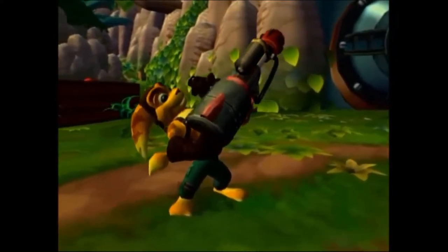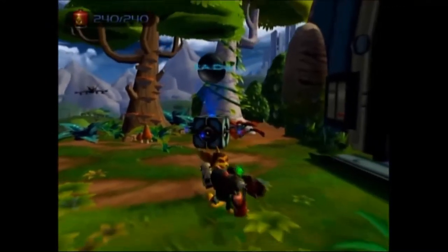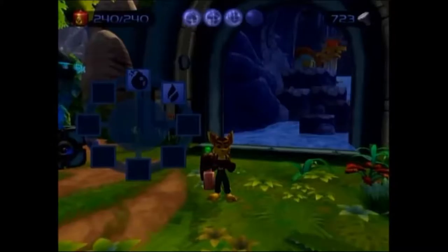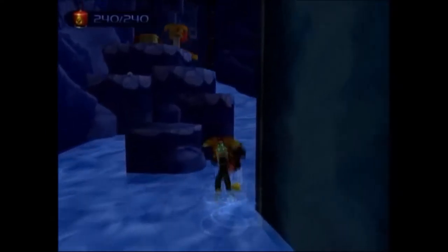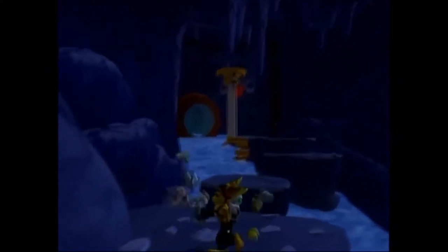We're maxed out. Alright, cool. How do you switch between gadgets here? Oh — I held down triangle and that happened. So I think you can assign those to circle. I'm just going to hold on to this for now. It's a flamethrower, right? So circle pulls out the gadget that's currently equipped.